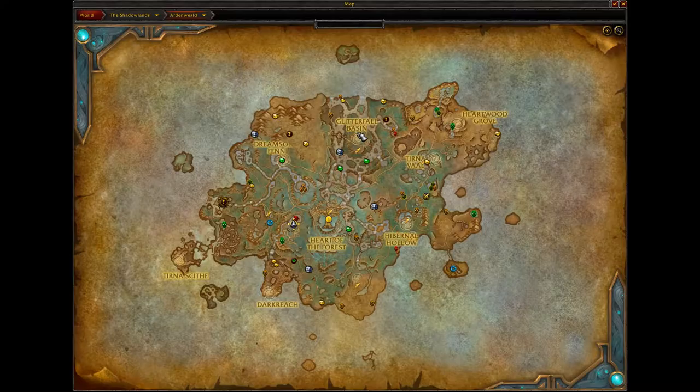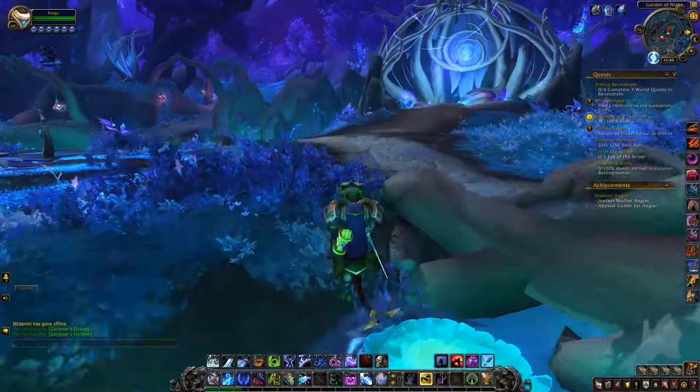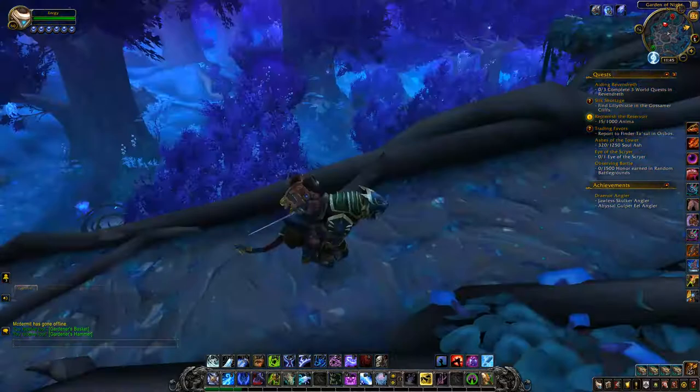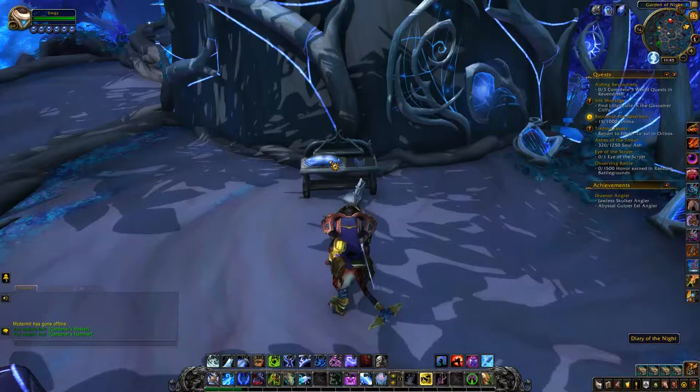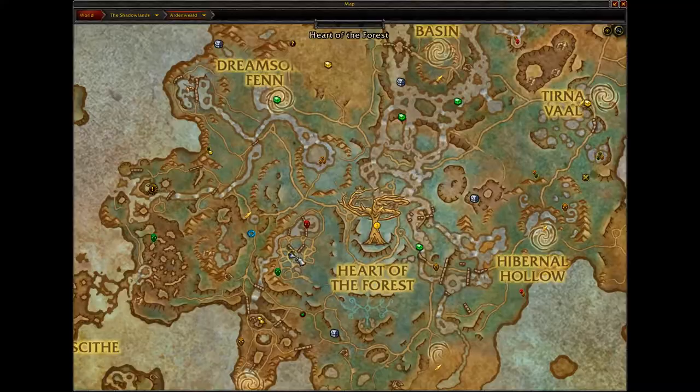So we're going to pick up the gardener's hammer here, and then run back up this bridge. We're going to be looking for a diary. It's on a desk, so we keep going up to this next level, take a little right, and then the desk is here with the diary on it. I'm going to pick this diary up and then continue going south. Here's where it is on the map.